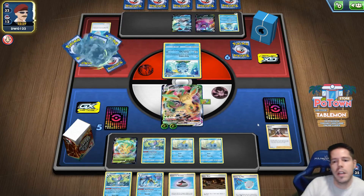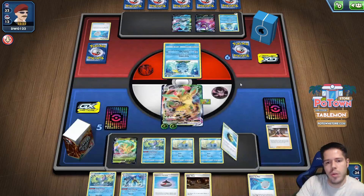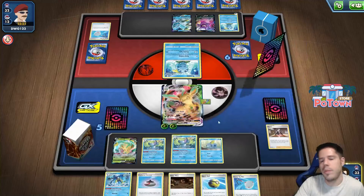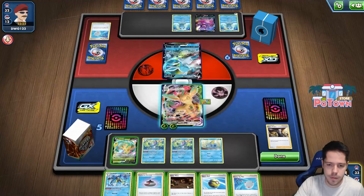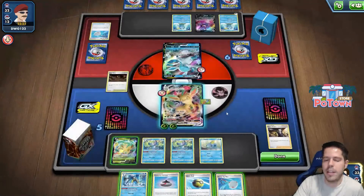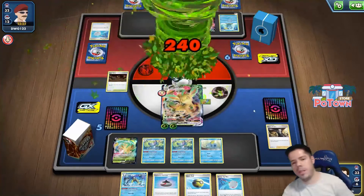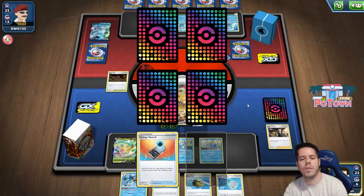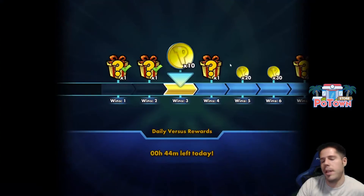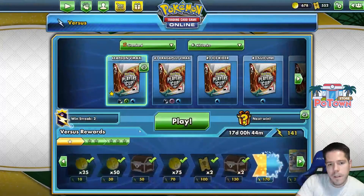Not even needing to attach energy — which is great. I have Palpat to recycle Boss orders, which is very, very good. So this turn, no questions asked, I just go after the Galarian. My opponent's poor draws and poor setup remind me of my own, which is unfortunate for them. I think I just take the knockout. I have Scoop Up Net and Evolution Incense for a potential Drizzle, so I get two prizes right now, then another one or two prizes later, and then I can just Boss KO the Crobat. Fairly, fairly good spot.